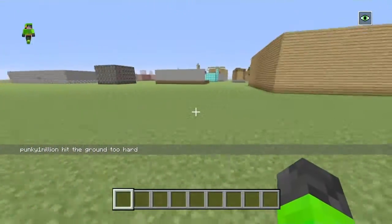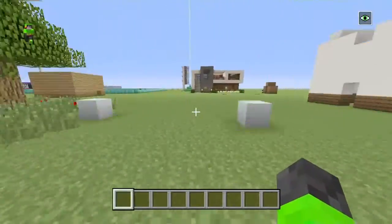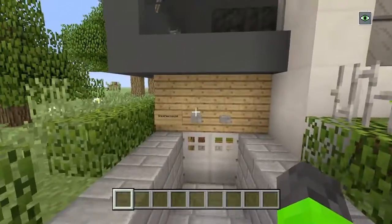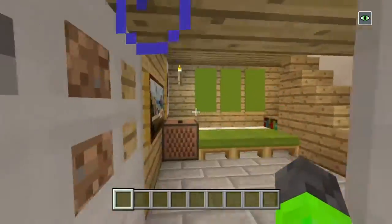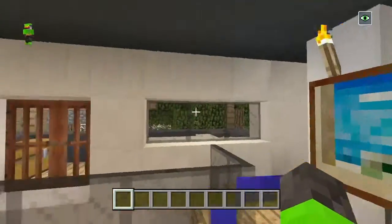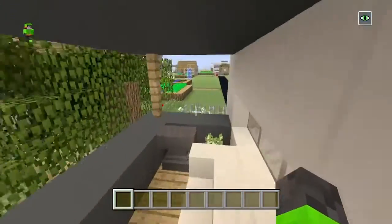All right, so we're gonna give you a tour of Empire City. First things first, we're gonna start with the best — the first build of the city — my house. It's a really cute house. So let's go in here. Here we got my bedroom, my kitchen, and the living room.